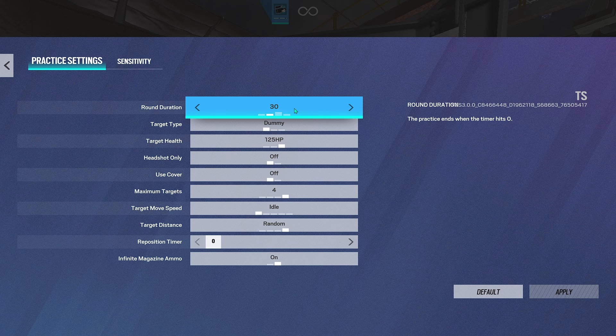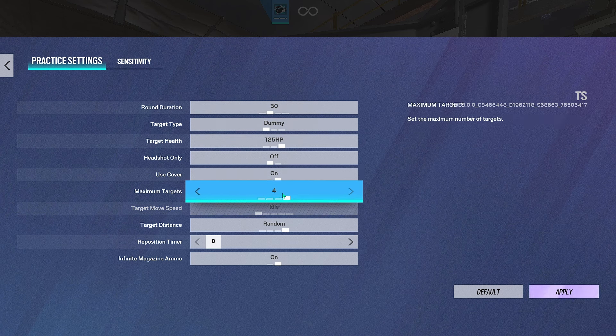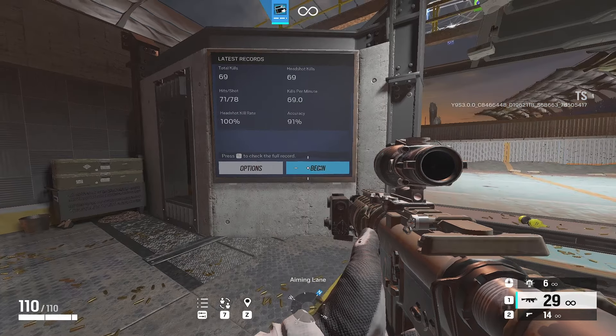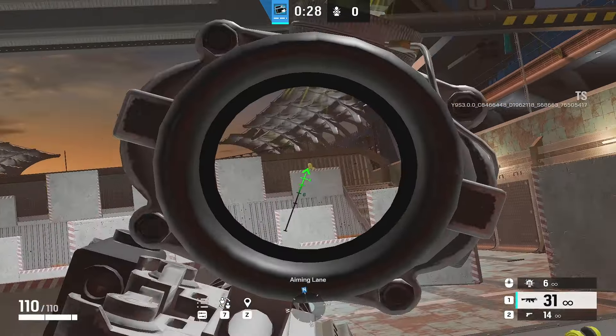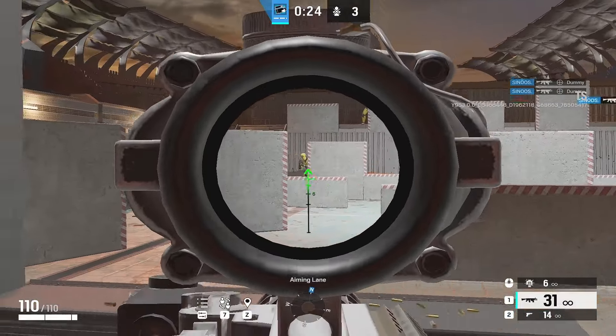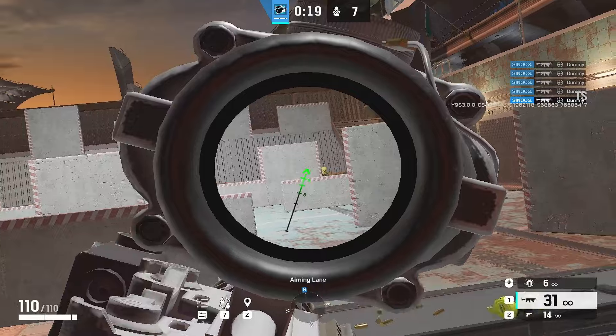The next exercise: put it on 30 seconds, dummy, and use cover this time. Maximum targets: four, targets on random, and leave the reposition timer alone. What you want to do is move and lean — this is for movement and your leaning keys. We're not only warming up aim but also movement.